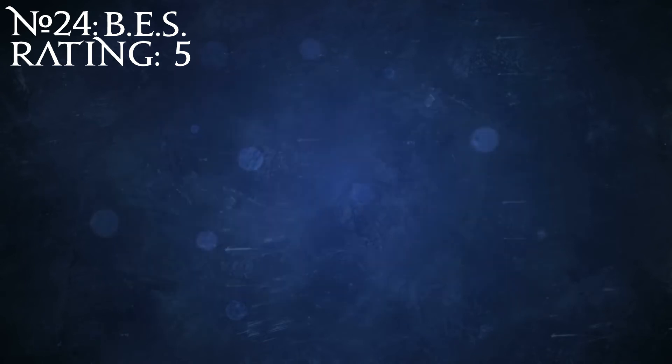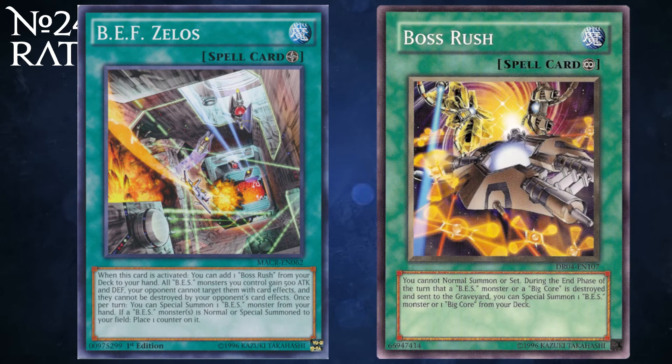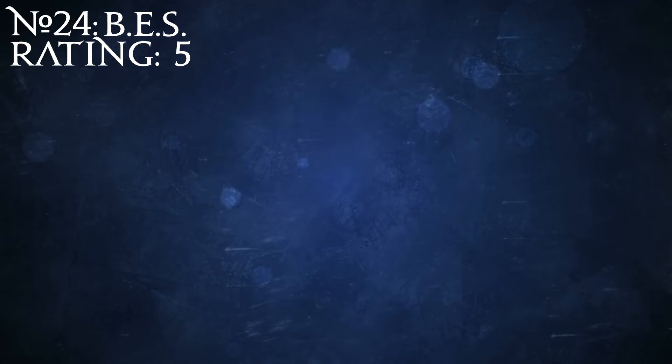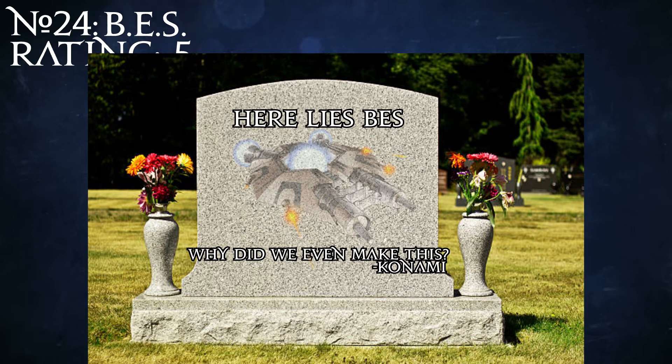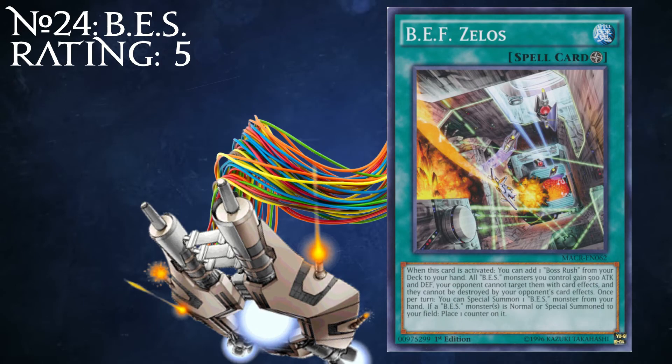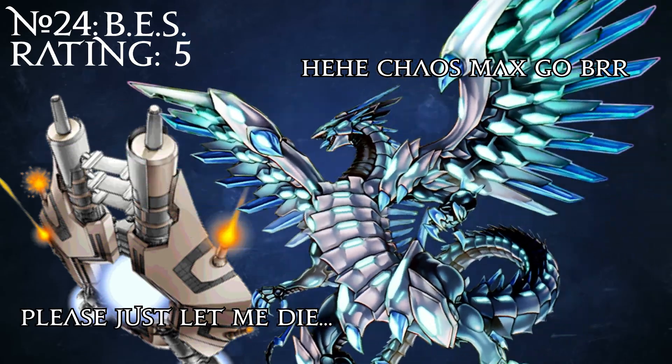The only card worth talking about in this archetype is their field spell, B-E-F Zelos. This makes it so they can instantly fetch their other powerful card, Boss Rush, and makes it so all BES cards have some degree of protection, while also boosting their stats and giving them a free special summon from the hand every turn that also gives them one counter. These guys live and die by the field spell, and while they can sort of make plays with it, they're still immensely weak. Getting one or two 2k-plus monsters that can't be destroyed by battle and have destruction immunity is cute, but most decks can do a lot more than that these days. They're kind of a relic from the time period where decrepit archetypes were exhumed from their graves and hooked up to a massively over-designed field spell in an attempt to give them some semblance of life — and like many of these experiments, BES didn't take to life support and just died again after being in horrific agony for a few days.